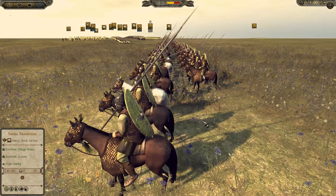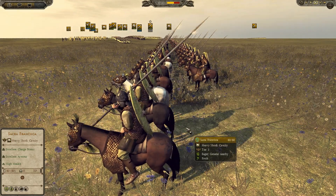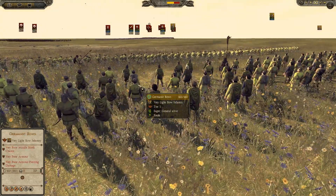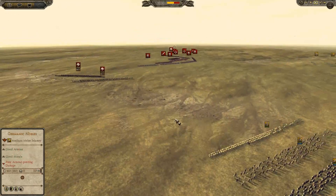Let me show you them. Look - the shields covering the back. In front I have Royal Instructionists, the Gamalic Bows, and here are Gamalic Pikes.